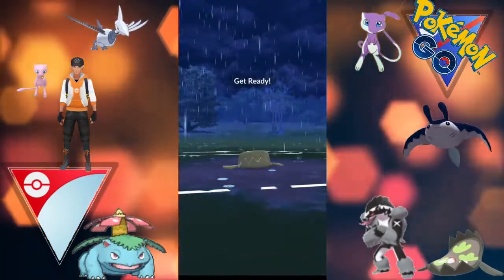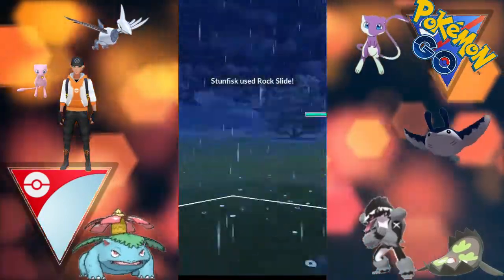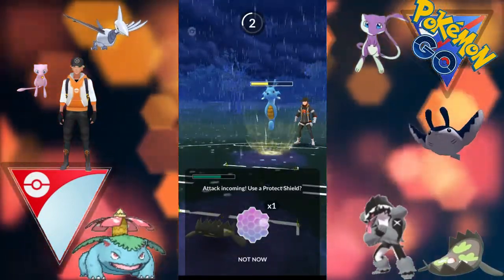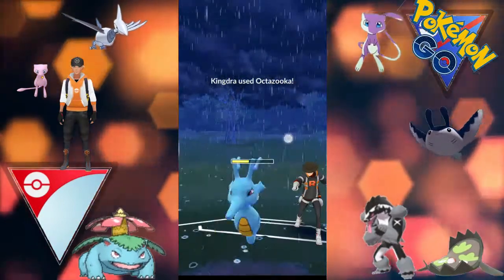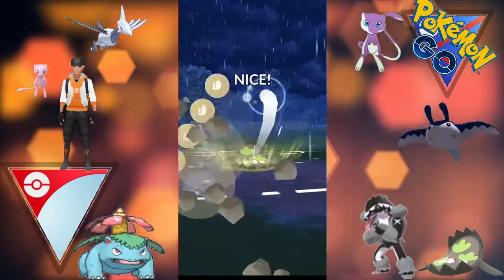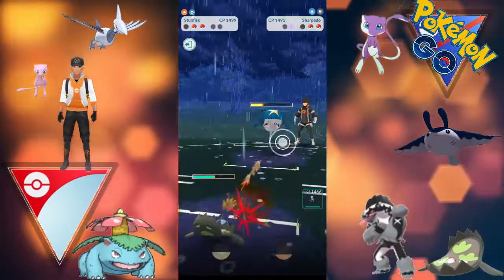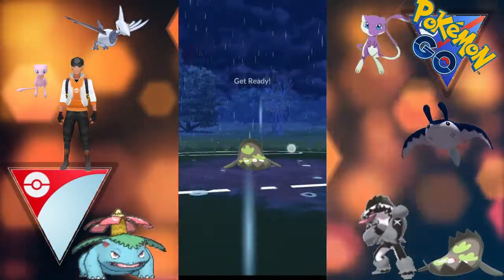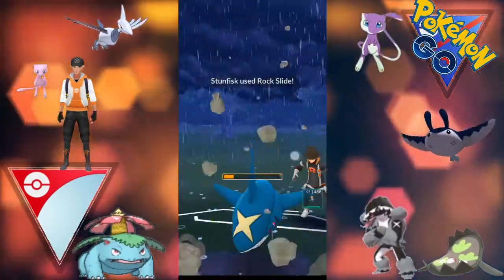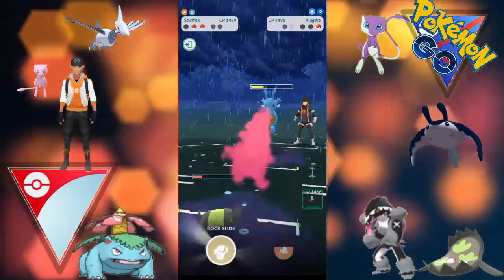We come back in with Stunfisk with a Rock Slide stored - such a spammy Pokemon, Stunfisk, probably one of my favorites, I nearly always run it on my teams. The opponent gets to a charge move and we do shield. After we get to another Rock Slide, the opponent switches into a Sharpedo to catch our charge move, which unfortunately does a massive chunk of damage on the Sharpedo. We get to another Rock Slide before the Sharpedo can hit us with a charge move. The Sharpedo goes down - the opponent still has a shield, but we get to the Rock Slide before the Kingdra charges up.